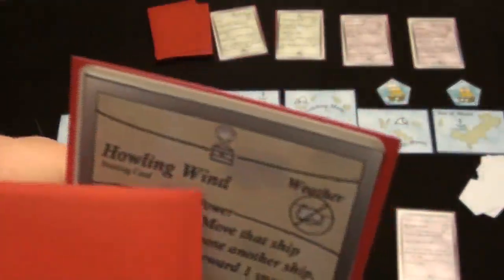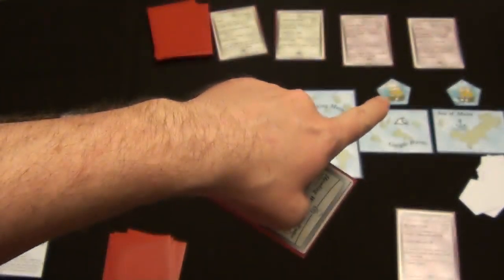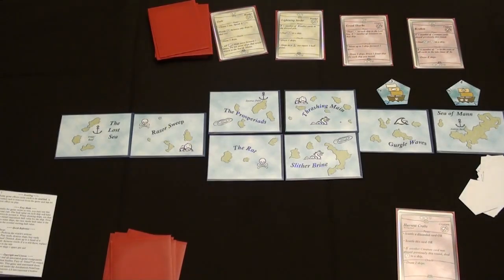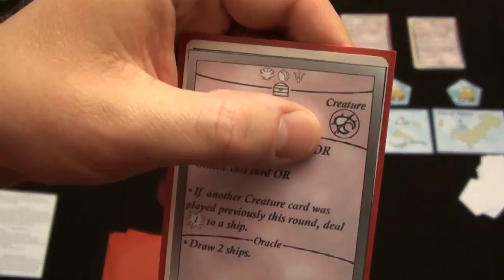I also have this Howling Wind card. Notice it's a Weather type card. That means I cannot play it to affect this weather ship here. Likewise, I could not use those Harvest Crabs to affect the creature ship, because it is of a creature type.